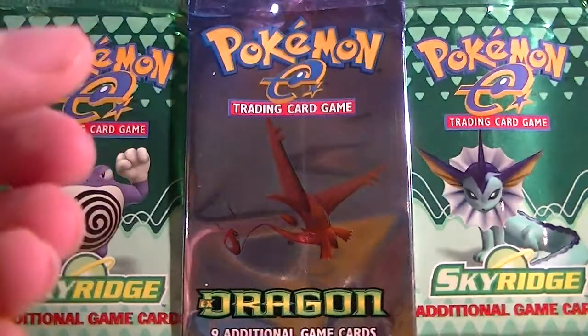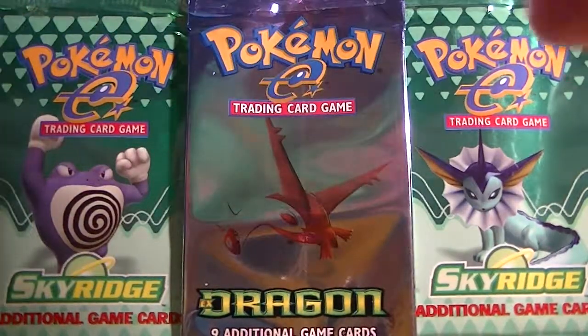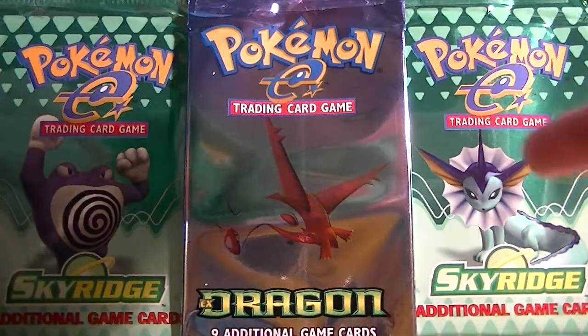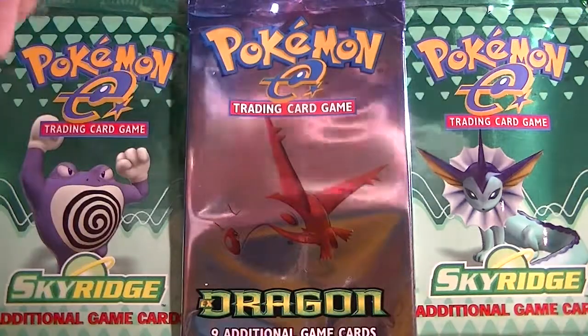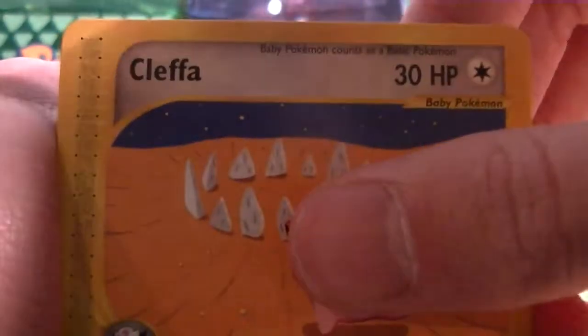Let's start off with the Polirath pack. I'm really hoping to pull any Trovec or any holo. That'd be great, because in my last two packs I didn't pull anything. I guess I got a Raiky rare, which is okay. Let's get right into it.